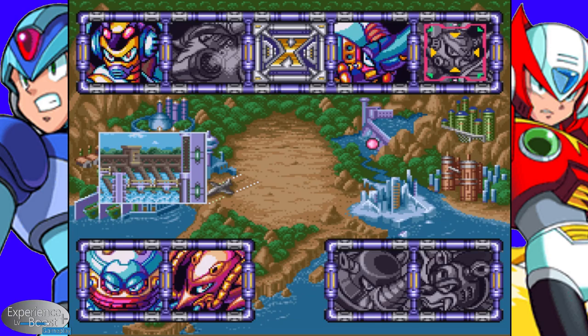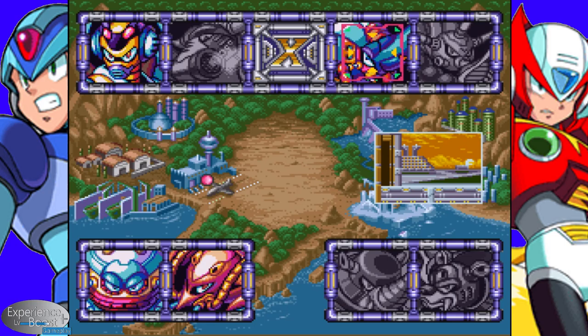I think what we will do is that next time we'll go ahead and focus on Gravity Beetle — he's weak to Neon Tiger. Now we'll start using the bosses' powers against them. But anyway, this is Ethan aka TheMightyZero. Thank you for watching, and go ahead and subscribe to the channel if you haven't already. Like our videos — we've got lots of good quality content. Have yourselves a great day!